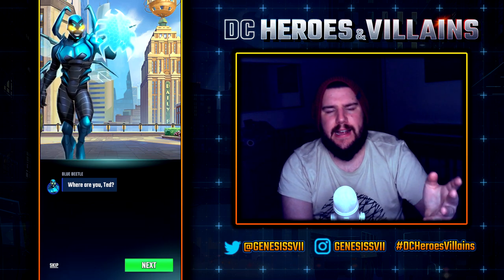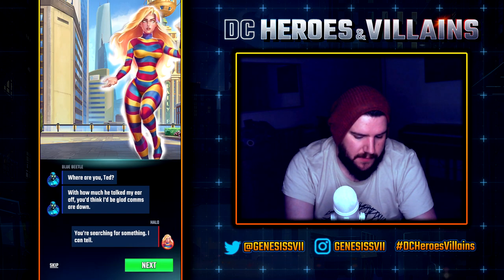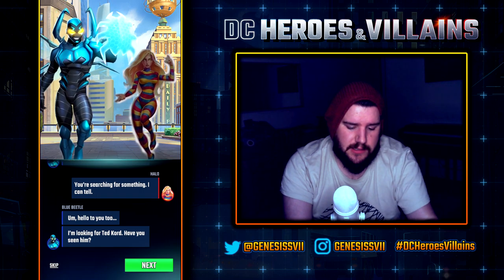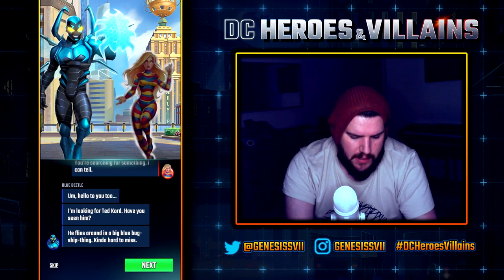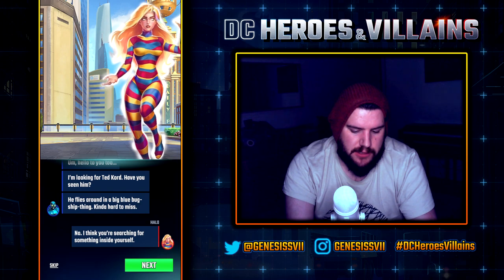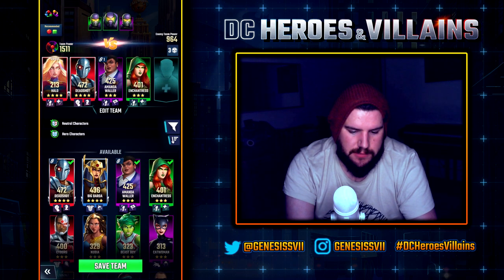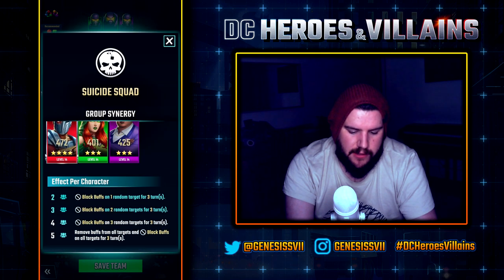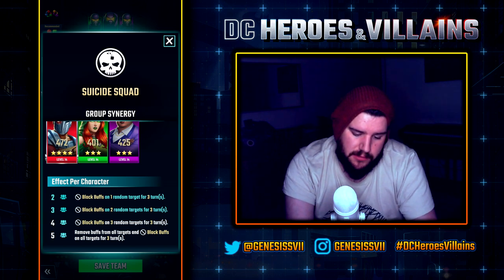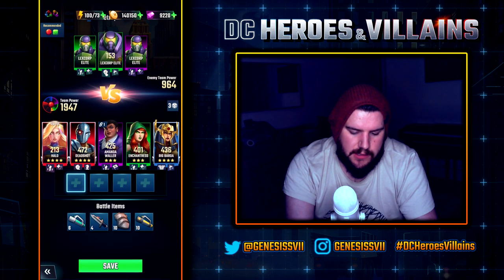We go into the story dialogue — Halo is our guest character. I'm taking Deadshot, Amanda Waller, and Enchantress because they're all members of the Suicide Squad, giving us the synergy to block buffs on two random targets for three turns. I'll round the team out with Big Barda and throw in all the battle items just in case. Before the battle I'll touch on compensation: I got just under 10,000 gems — they based it on your time played and any money spent, so everyone's will differ.